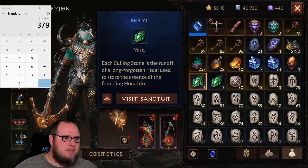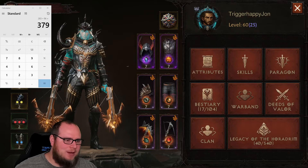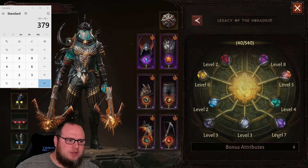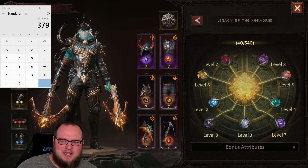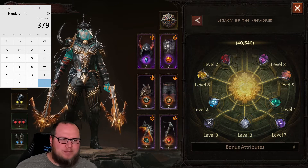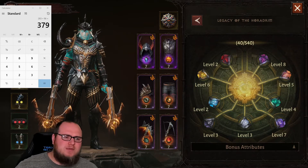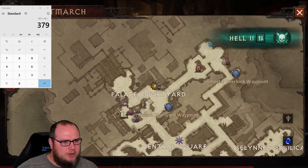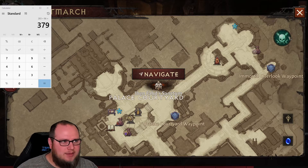Those chests give us lovely rewards — sapphire, garnet, and barrel — which are used to upgrade the Legacy of the Horadrim. I was lucky enough to have collected all of these, though they're at low level because I've been saving up these 379 keys for the purpose of this video. If you're curious where this is located, it's at the Iben Fahd Sanctum — that's where your Horadrim is located, and you need to be doing this every single day. There's also a challenge quest in your Codex.